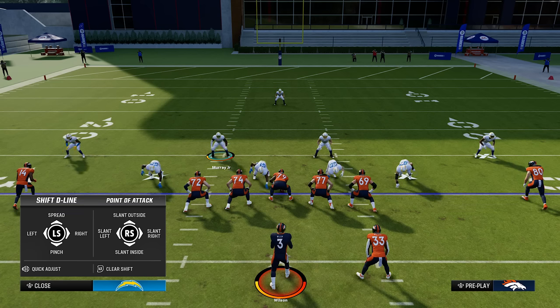Once you bring up your defensive line adjustments, on the right joystick you can crash or slant them. You can slant them to the outside, inside, left, or right. If I'm expecting the run I would slant them inside, but if I'm going for pass rush I would slant them outside so they can get that outside rush against the offensive tackles.